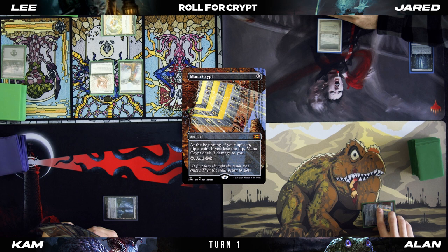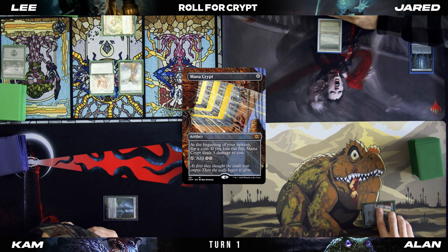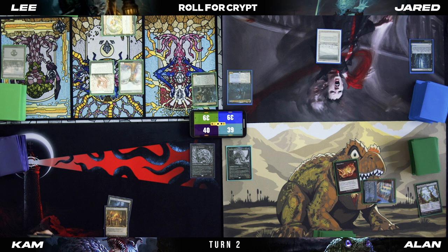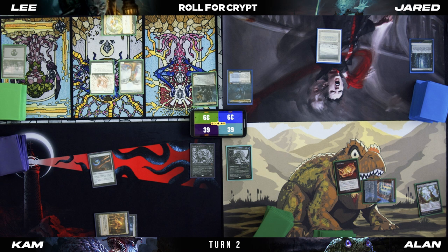I'll draw. I will drop a Mana Crypt, tap it for a Fellwar Stone, and end it with playing a Wooded Foothills and cracking it. I'm going to untap, draw for turn, play a City of Brass — I'll take a damage — play an Arcane Signet, and pass the turn. I'll tap the Birds of Paradise for a Forest.